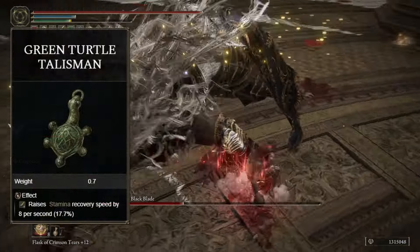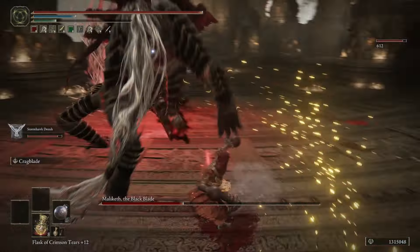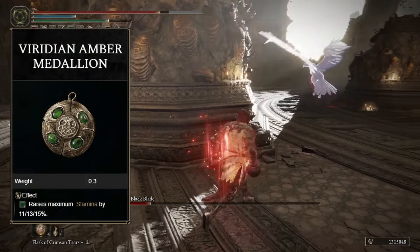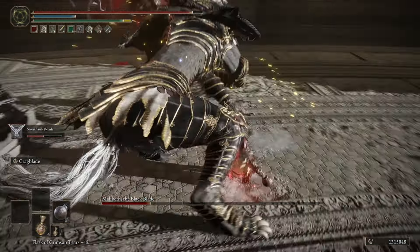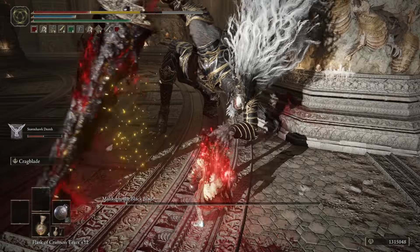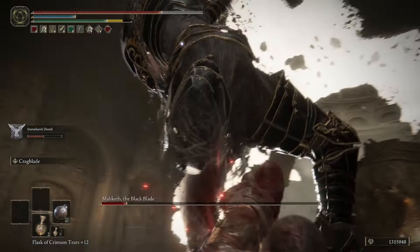For our last talisman, we have the Green Turtle Talisman, which raises stamina recovery speed by 17.7% — roughly 8 stamina per second. A stamina talisman like this or the Viridian Amber Medallion is almost necessary here, because mixing heavy attacks with rapid light attacks to proc the Rotten Winged Sword Insignia is going to eat up your stamina quickly.